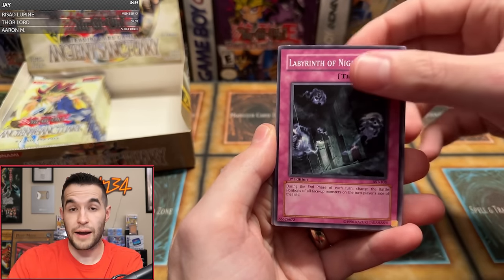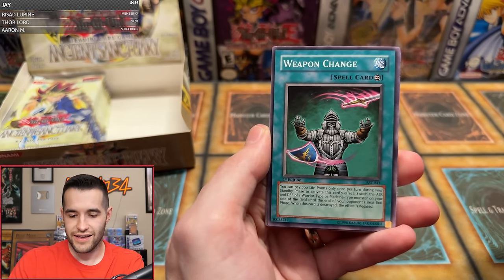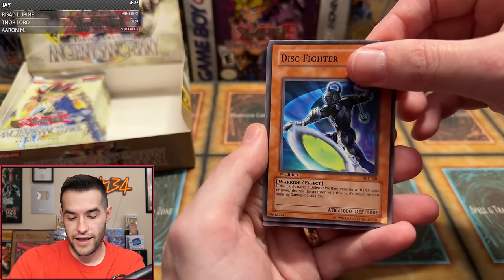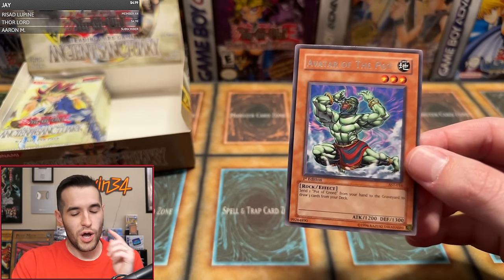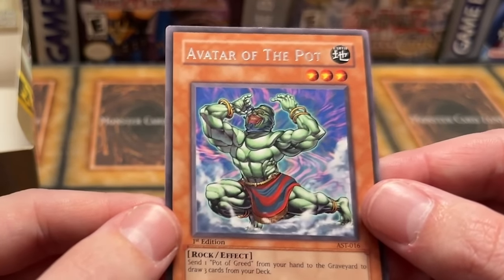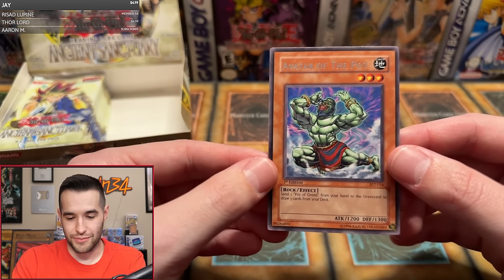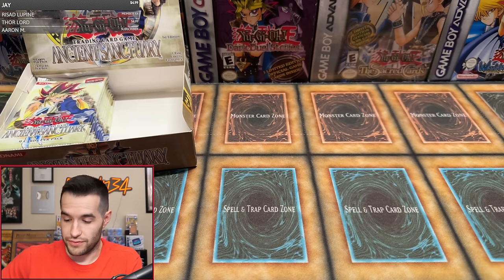Last pack Magic for Michael — first pack on the left side. We pulled Fiend Scorpion, Labyrinth of Nightmare, Regenerating Mummy, Weapon Change, Mystic Walk, Emissary of the Oasis, Micro Ray, Disc Fighter, and Avatar of the Pot — this is the guy I was trying to remember from the Pot Collection! Should this have been in the Pot Collection? Imagine having a little figure of this guy — that'd be awesome. Go check out our Pot Collection video if you missed it. Michael, that was rough, but you'll be getting bonus foils.